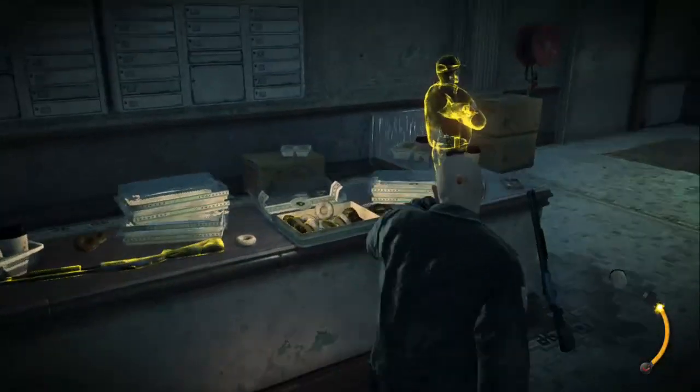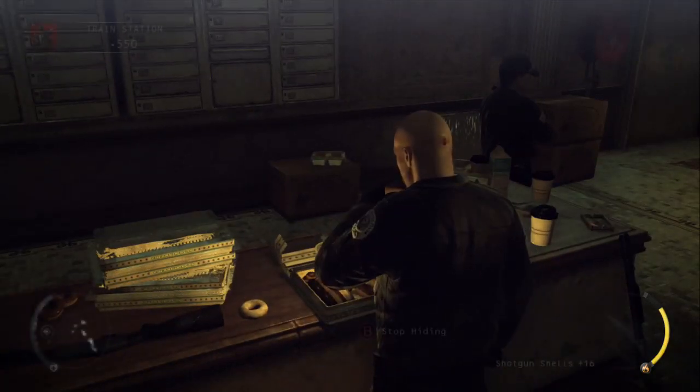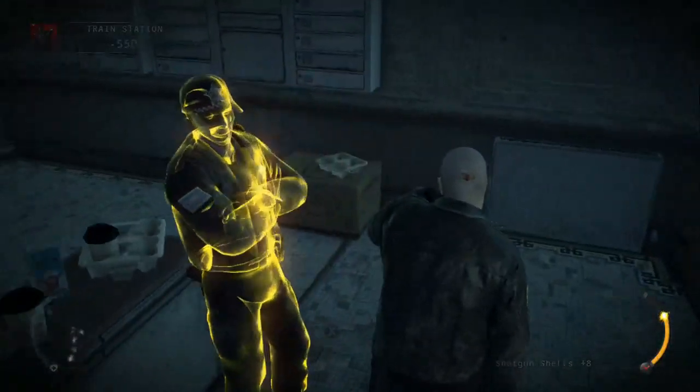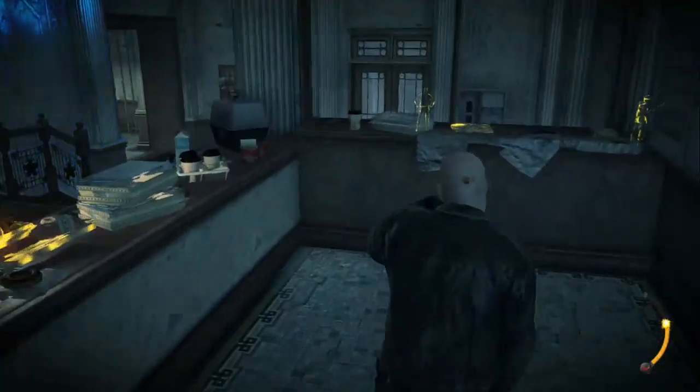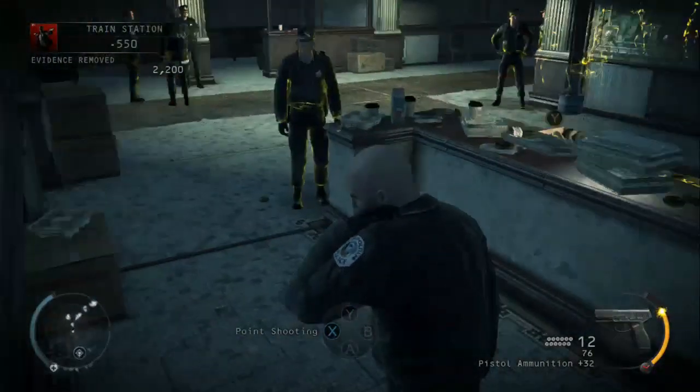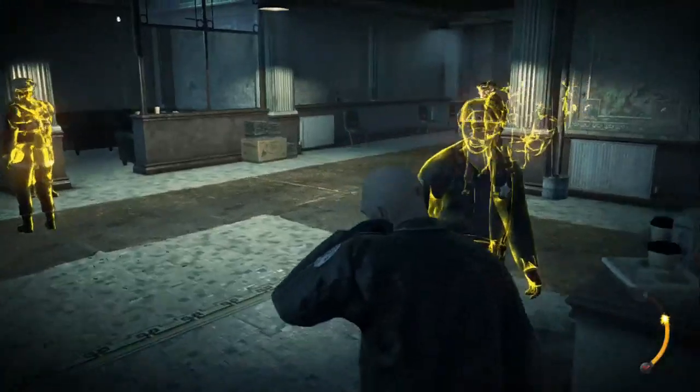Stop off at the donuts if you need to, and then we're just going to head round the table to the left. Just keep using instinct and you shouldn't get spotted. And the last piece of evidence that you need is on the end of the desk here, and you can just use instinct to get out without being spotted.